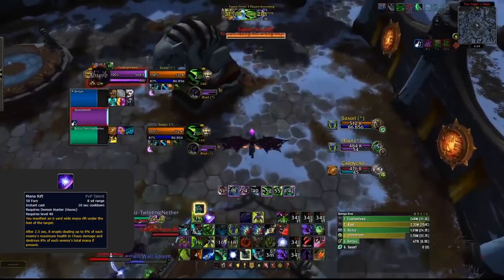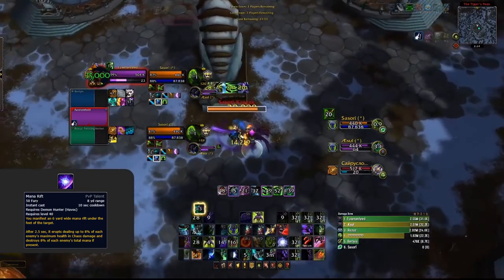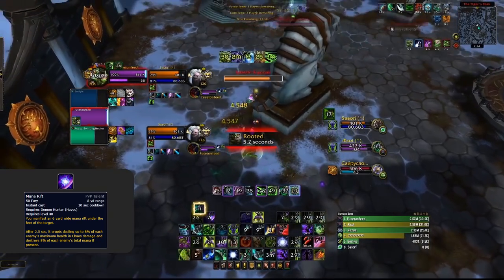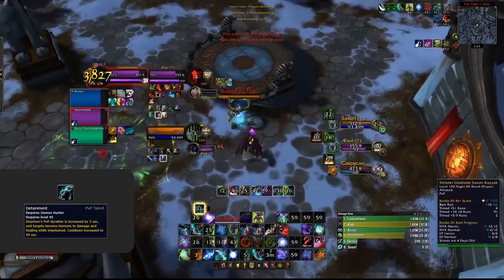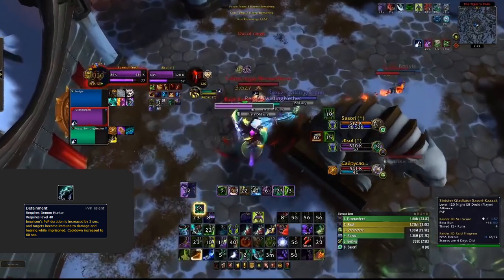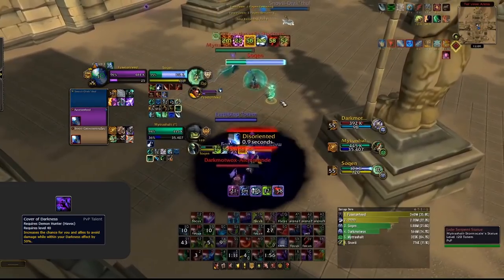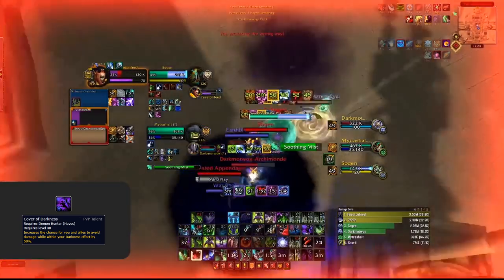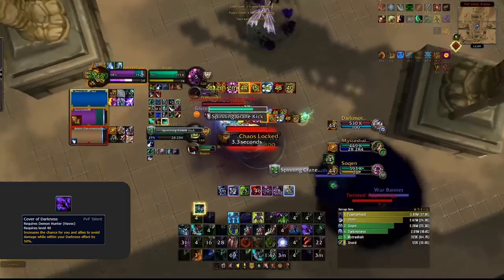Our first recommended talent is Mana Rift. This is a very good pick any time your win condition is mana — a talent you'll rarely play without unless you're looking for raw damage or it's going to be too difficult to secure burns. When picking up Mana Rift, a must-have talent is Detainment. This allows you to land Mana Rifts off your Imprison, resulting in far more burns during a game. You can swap this out when you get more use out of an alternative talent and keep your Imprison just for CC.